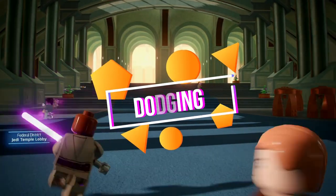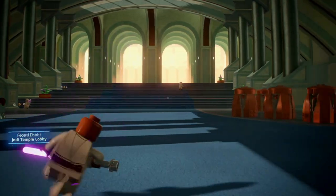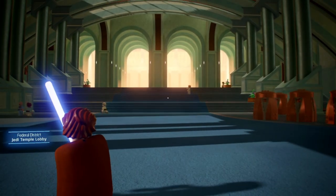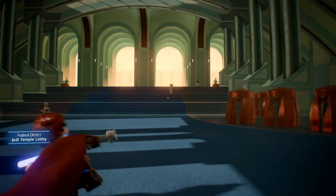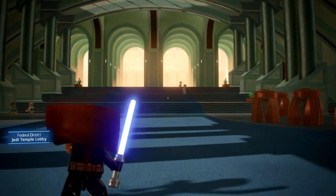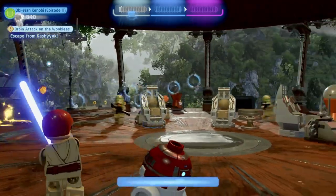The next ability is dodging. Dodging is really important in the boss fights and can be used as a quick and safe way to get to or away from your opponents. All you have to do is hold the block button and press the jump button while you choose the direction. So you can dodge to the left, to the right, or make a really cool backflip.